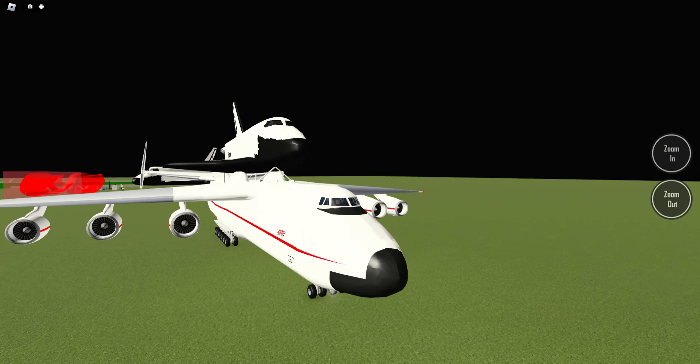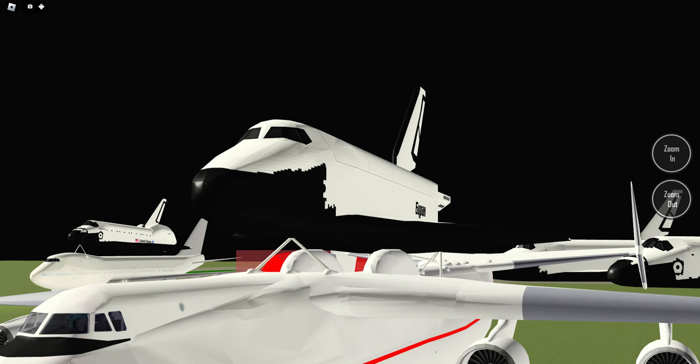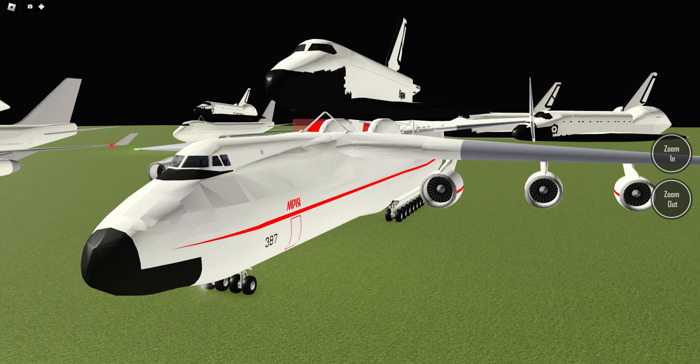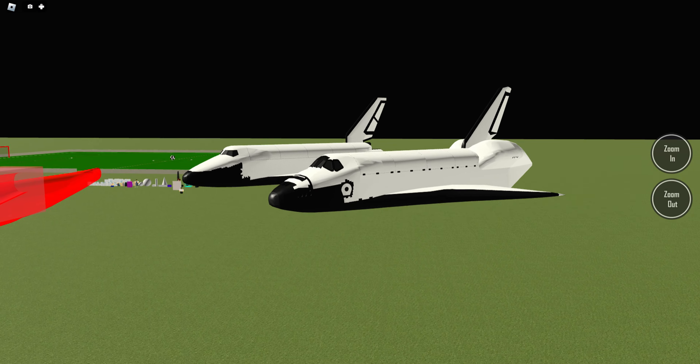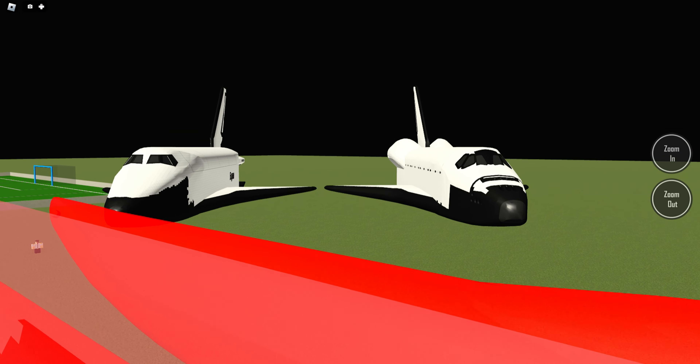And there's the AN-225 with the new livery with the space shuttle — it looks rather nice really. If you want to have a look at the space shuttle in a bigger version, this is what they both look like.